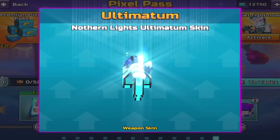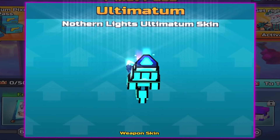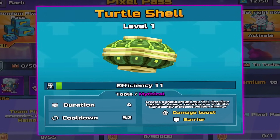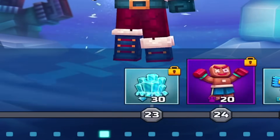The Ultimatum has returned to Pixel Gun 3D — well, kinda. In order to obtain this skin, they've done something very different this year. A brand new gadget has also been added: the Turtle Shell. The Final Pixel Pass of 2023 is here, and this is the Christmas Brawl season.